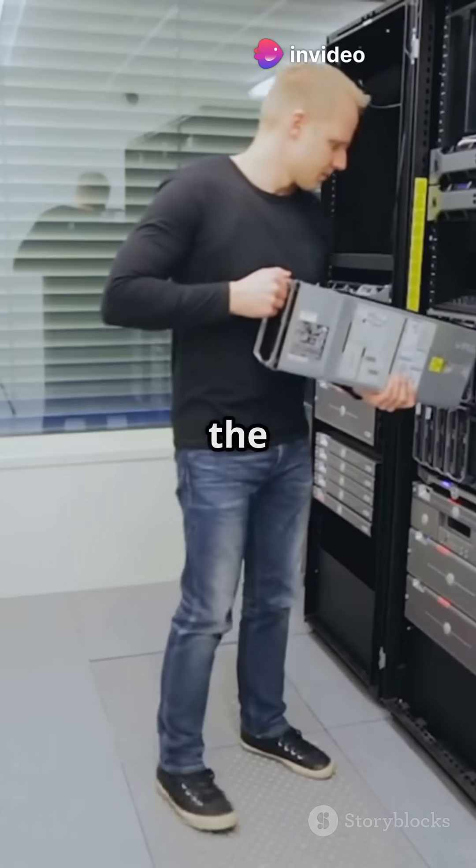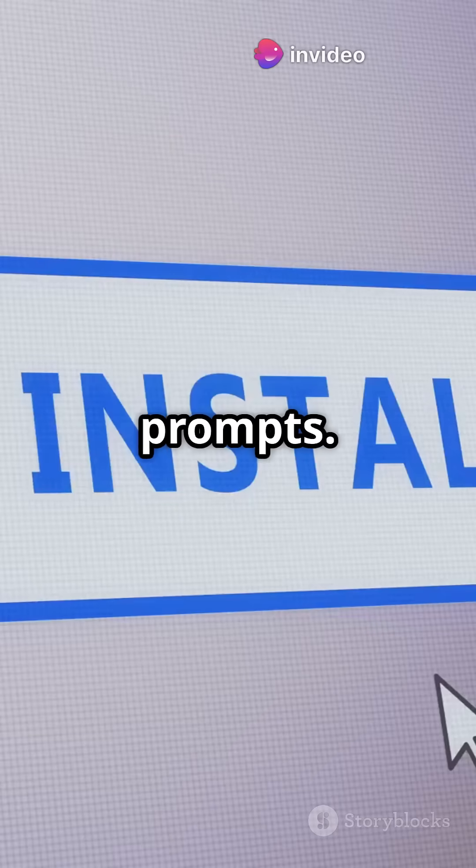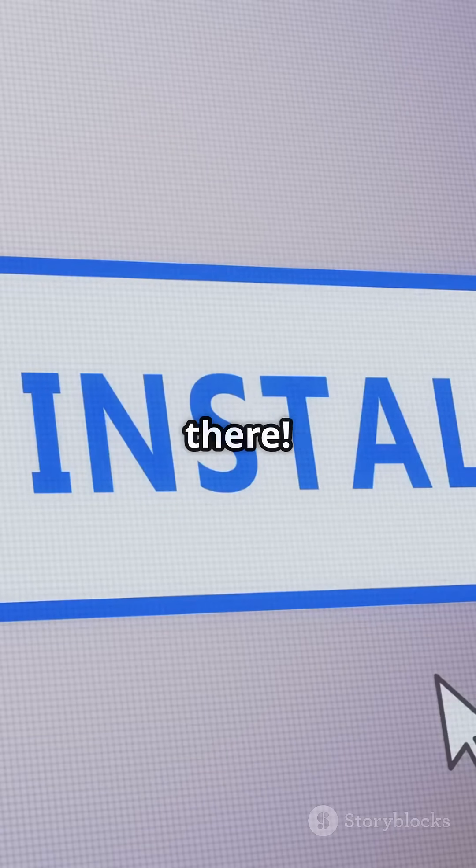Install the OS by downloading the ISO, creating a bootable USB with Rufus or Balena Etcher, and follow the prompts. Boom, you're halfway there.